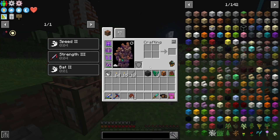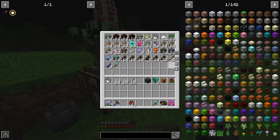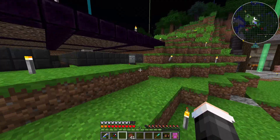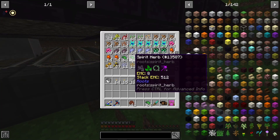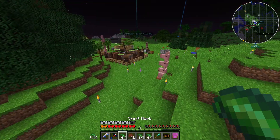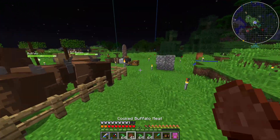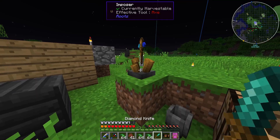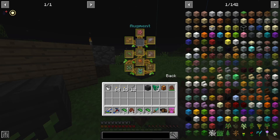It's pretty obvious what we're going to do — we're going to get some spirit herbs and put on Light Drifter. And I'm in love with the flight from this wand, it feels so good. I like it more than a lot of jetpacks I've used in modpacks. It just feels so much better — the way it works is really interesting. I'll fly around for a bit once I upgrade this.